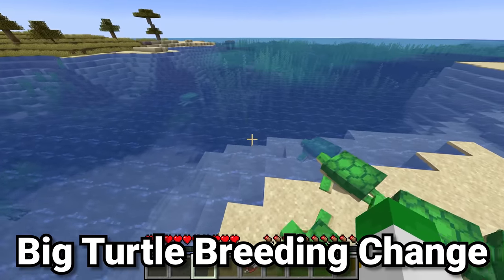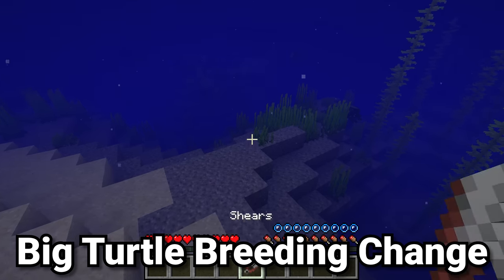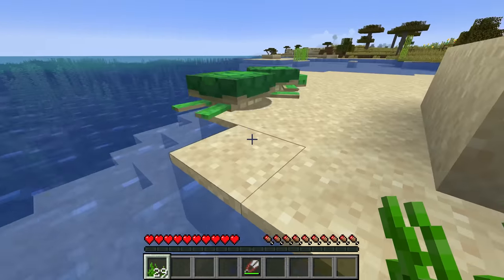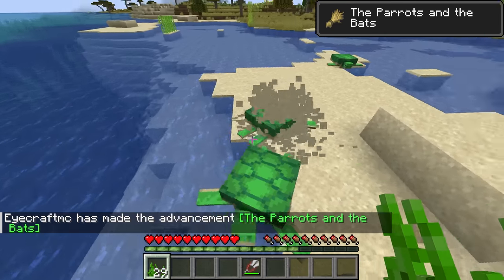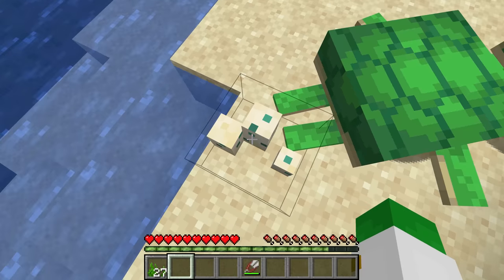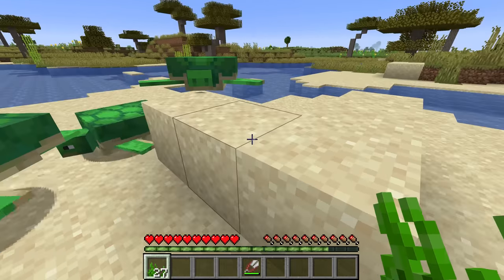Turtles have changed in a big way in Minecraft recently, and it's very important that every player knows about it. Turtles are bred by collecting seagrass on the bottom of the seafloor. You right-click on two turtles with that seagrass, they will very slowly walk towards each other, and eventually one of the turtles will become pregnant with eggs. After kicking in the sand for a long time and making an insane amount of particles, we will have these little turtle eggs. You might notice that if we right-click on this turtle, we can't breed it again.